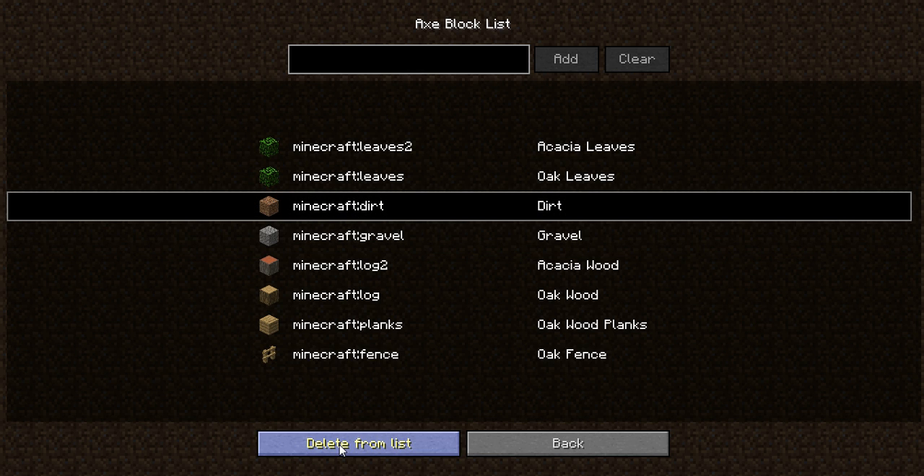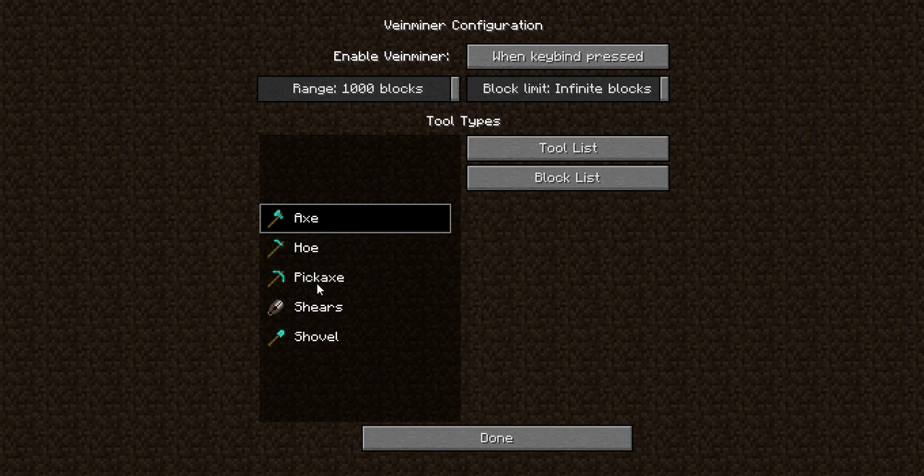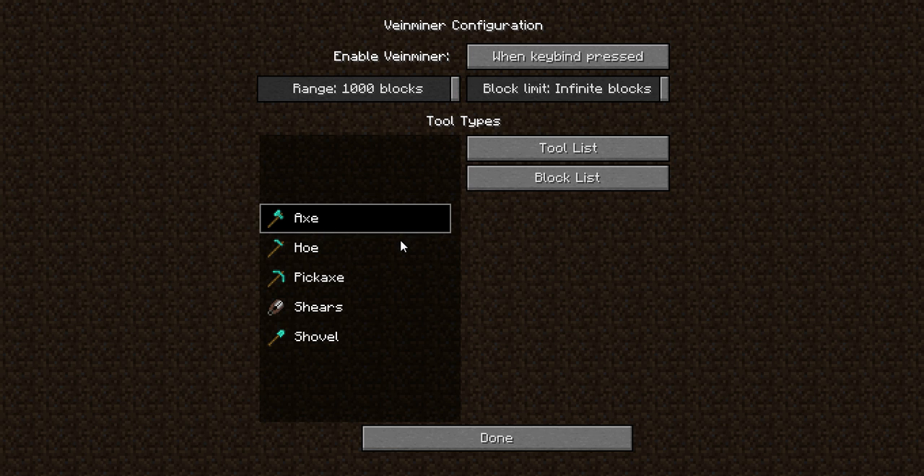I've added dirt and gravel — you can't usually do that but I did just for example. To add blocks, you delete one and add it again: go up there, type 'minecraft:dirt', and there it is — add it and you've added it. You can do that with every single one of these. The axe will not have proficiency to mine dirt — it would mine it as fast as your fist.